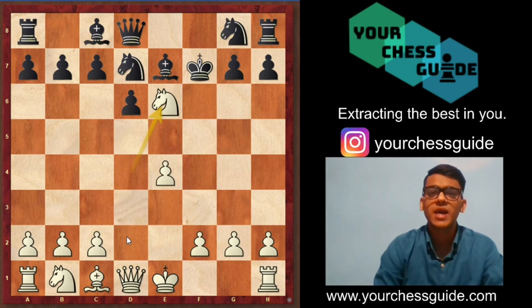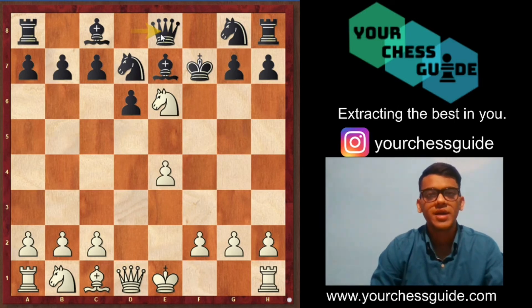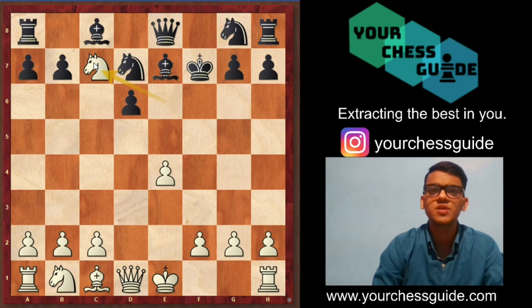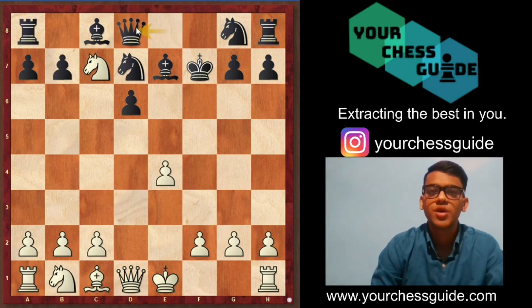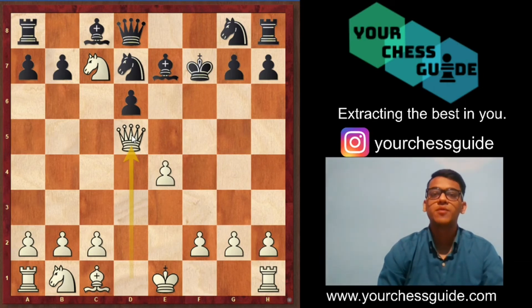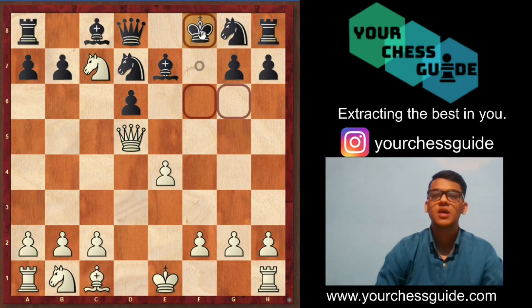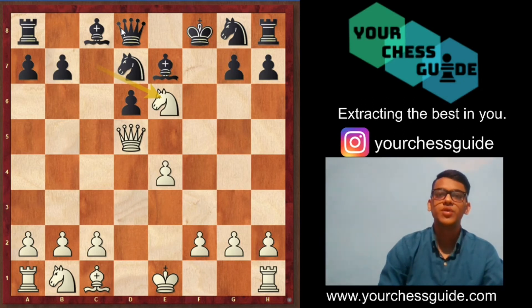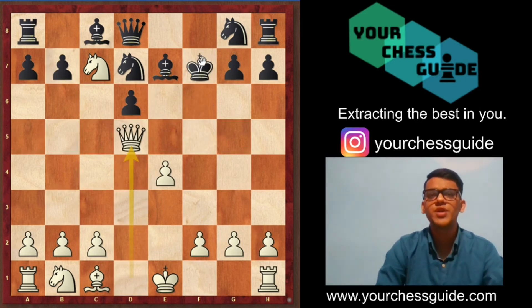Black cannot capture the knight on e6, so black has to save his queen. The queen has only one square — queen to e8. Now you can simply fork two major pieces: the queen and the rook are under attack. Black will save his queen. White to play — don't look for capturing the rook on e8, look for a better alternative. The move is queen to d5 check, and no matter where black goes with his king he is lost. If king f8, then there is knight e6 forking the king and the queen. If king f6, then queen f5 checkmate. After queen d5 check, black is lost.